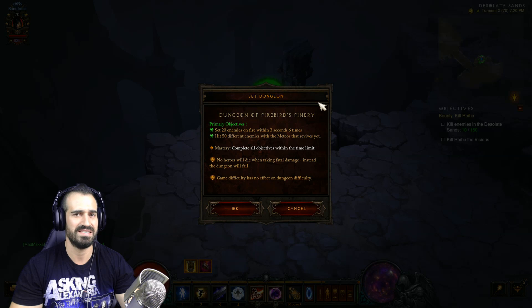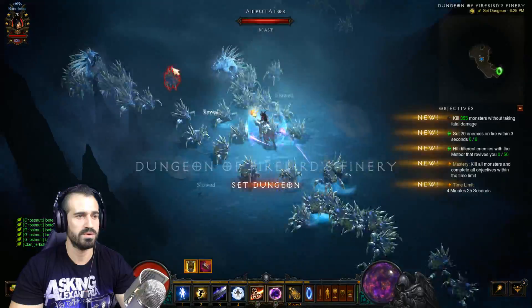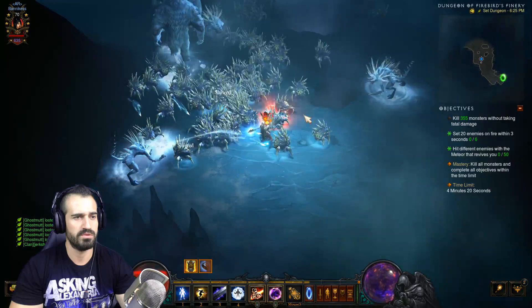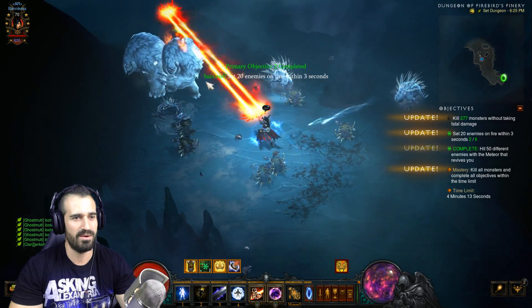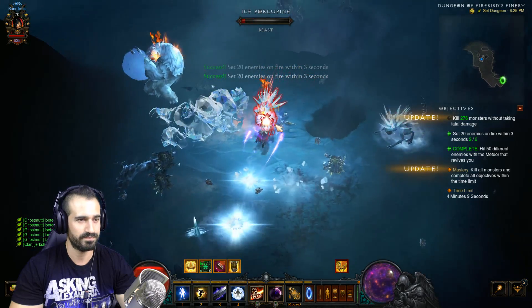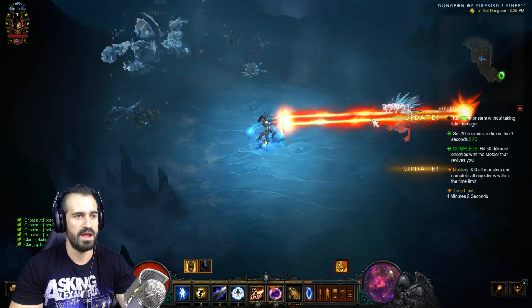Let's do this! Once we're in, we head on over. Look at all those enemies — we're going to get our meteor objective straight away. There we go — what a start! That is the dream start. We've got our meteor achievement done already, and now we just burn down the enemies and target that 'set 20 enemies on fire' objective.